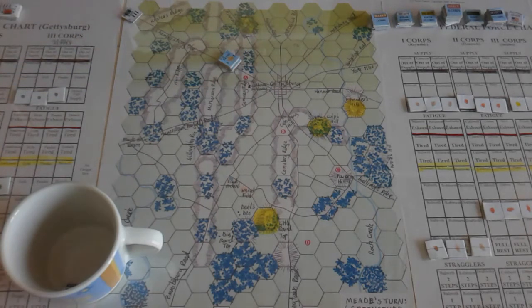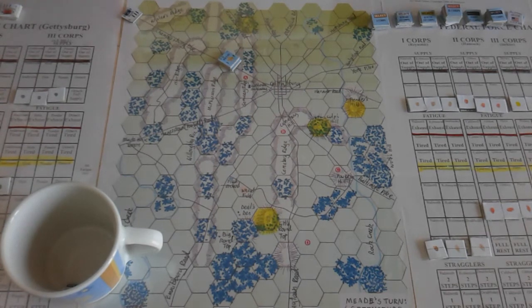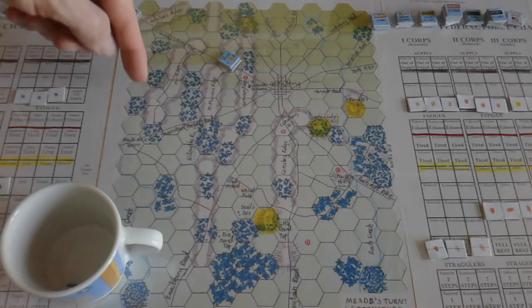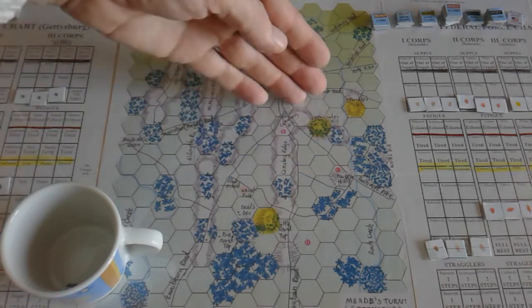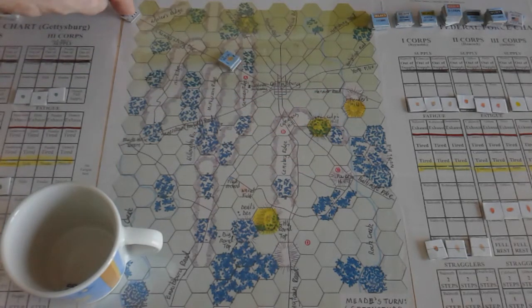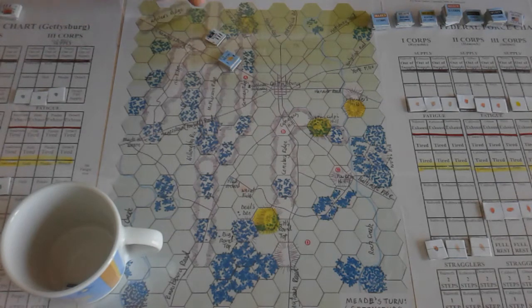As a defender on the slope, you're not going to have units sitting around you - they're either going to have pushed you off the slope or you're going to have forced them back. That's another interesting nuance which makes this a very interesting mini Gettysburg treatment. I think what I'm going to do is try for the Southern strategy with the Confederates - Heth's going to move around this way to draw Union units up here.